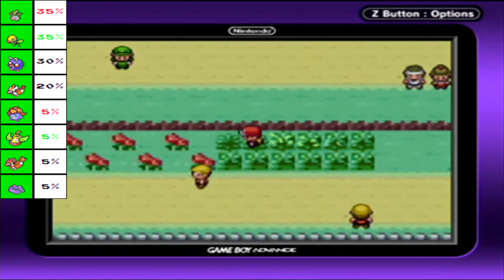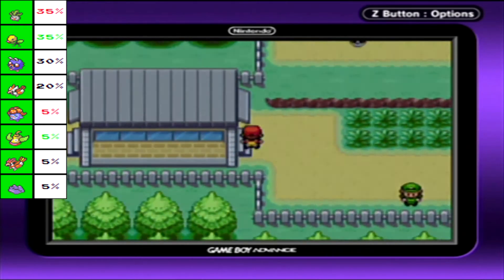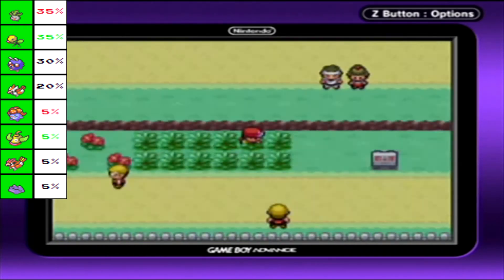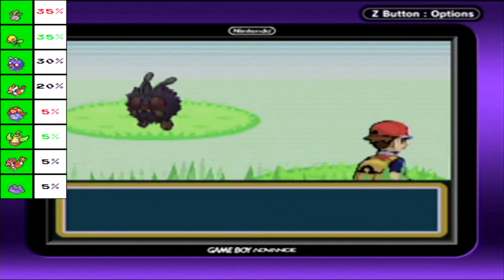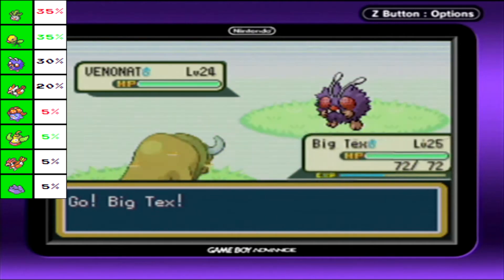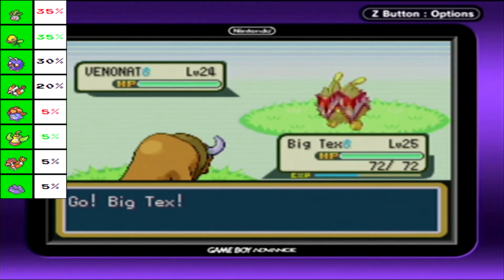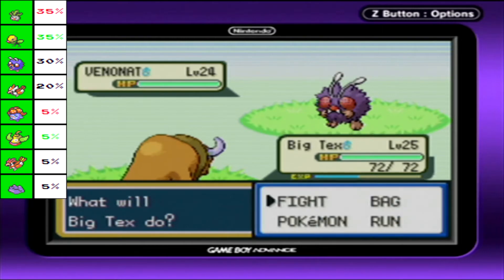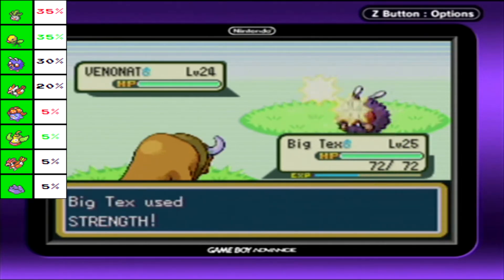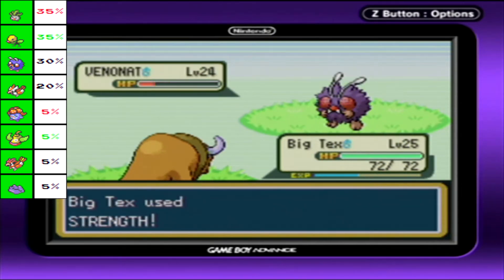I'm going to run back and heal because I don't want to deal with poison. Now you may think it's tempting to challenge the Fuchsia City Gym right there - why not challenge it right away? I don't recommend that. Go eastward to grind up some levels first, because you're not ready for Koga's gym. His team is high 30s to low 40s, which is pretty up there by comparison to what we've dealt with so far.